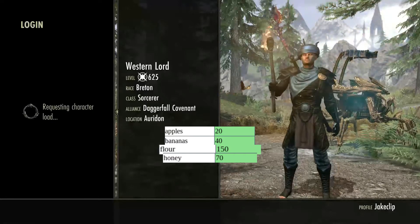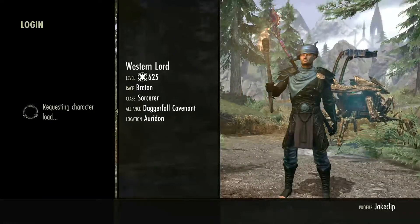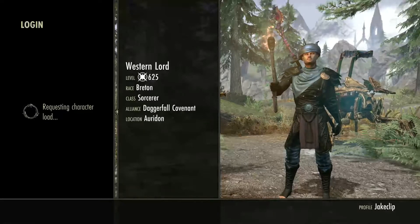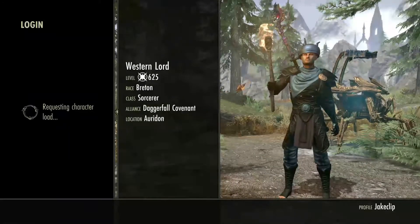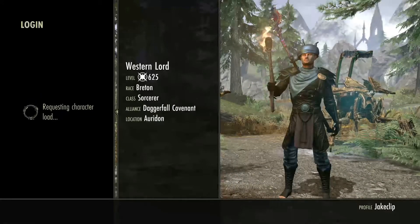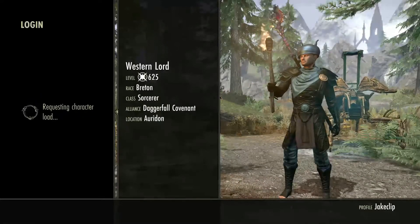On screen you can see how much these ingredients we're picking up are worth individually, based on the ESO Xbox sales app as a person on Xbox. This is commonly what I reference, although there are resources in the description for PC, Xbox, and PS4 as well. Feel free to reference those.